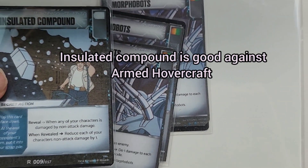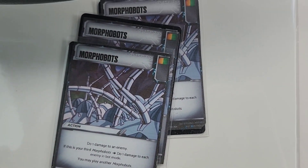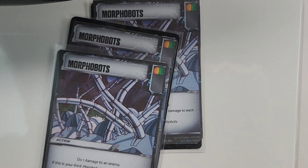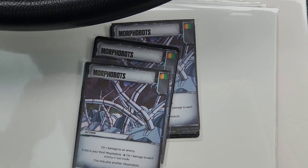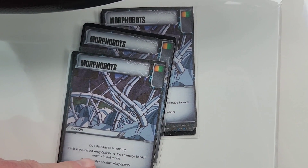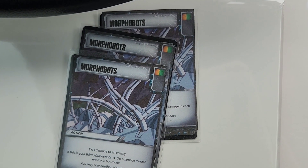If they have Insulated Compound in play and it gets revealed, especially if they have a secret action in play, it may not be Take Cover or Insulated Compound. You might want to consider putting all your damage on one of their characters instead of spreading it thin. Then once you play your third Morphobots, do one damage to each enemy in bot mode — don't do anything with Insecticons here like I did with the Robo Insecticide.